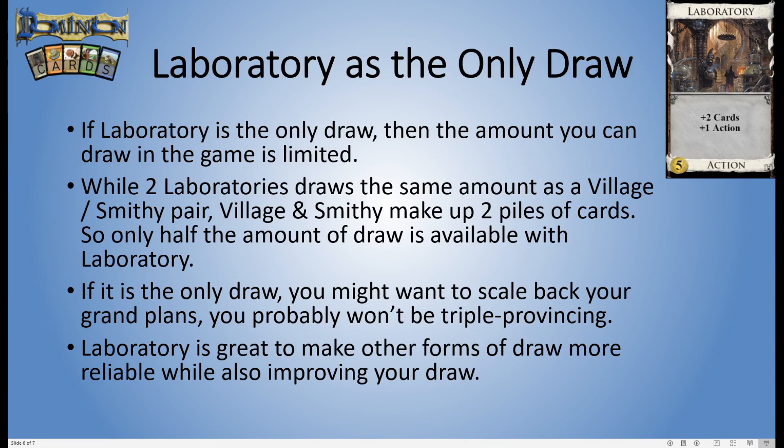That will affect how much time you want to spend drawing, because it hampers your ability to catch up with someone who's trying to end the game quickly. Overall though, Laboratory's reliability is really nice in that it also draws you more cards. Compare it to Cellar — Cellar helps you find and connect Villages and Smithies but doesn't actually increase your hand size. Laboratory gives you that reliability while also increasing your hand size, and that's an incredible combination.